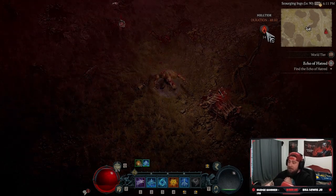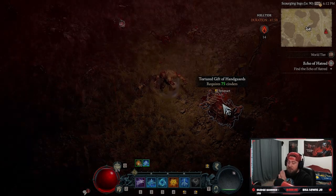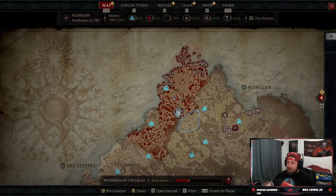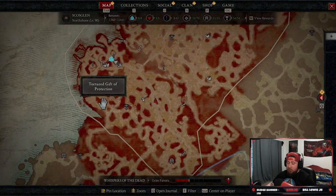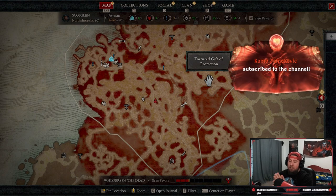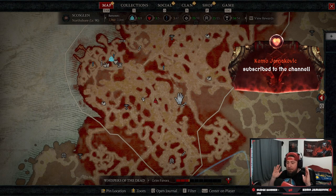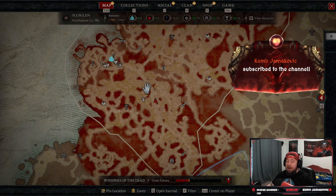You're going to kill enemies to get cinders, and you use the cinders to open up the tortured gifts. You're going to have gifts that fade away as the treasure chests move, but you'll have ones from protection covering all your gear pieces as well as your jewelry. Most importantly, you're going to have the mysterious chest, which is the main thing we're targeting in hell tides.